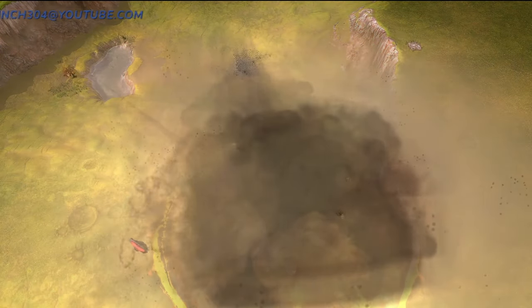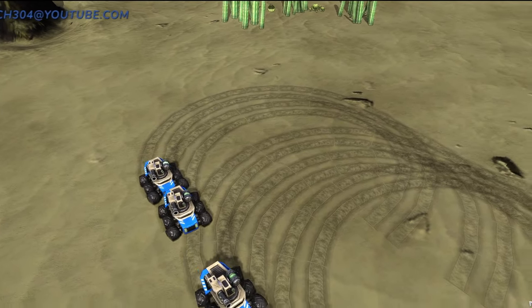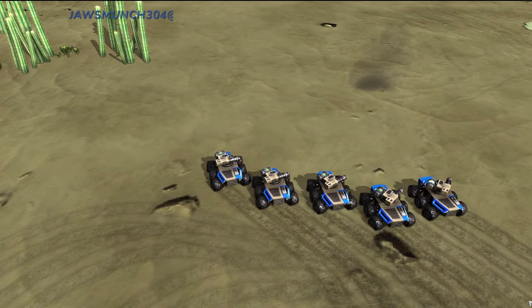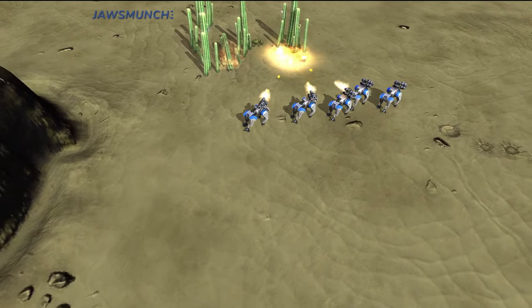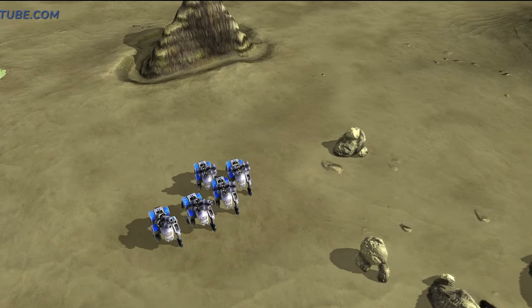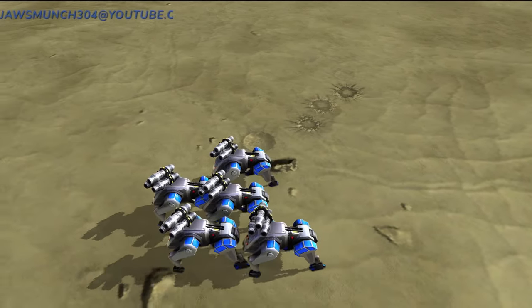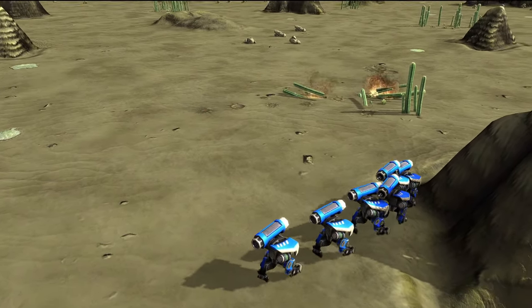Now moving on to Legion — we have the Alaris. These are very powerful small scout-like tanks comparable to the Blitz, but they have a burst fire that does AOE damage and can beat the Blitz one-on-one. Now we have the Centaur — a Hound-like Legion bot, similar to the Alaris in how it works, a little bit faster with great movement speed and great for raiding. Next we have my absolute favorite rocket bots: the Ballistas.